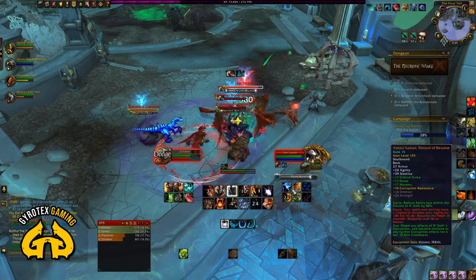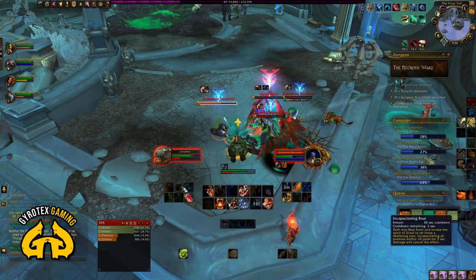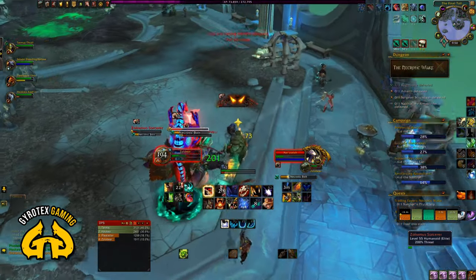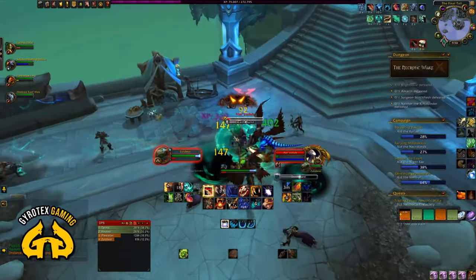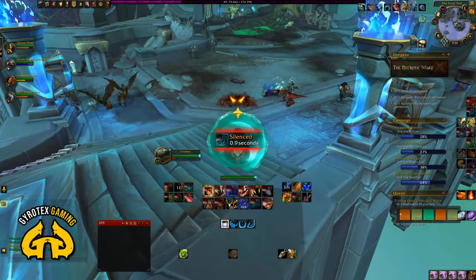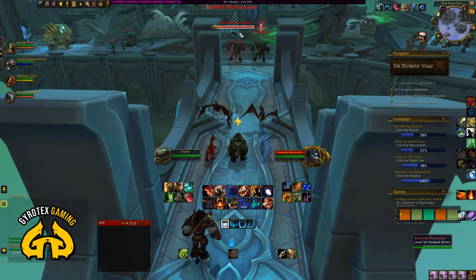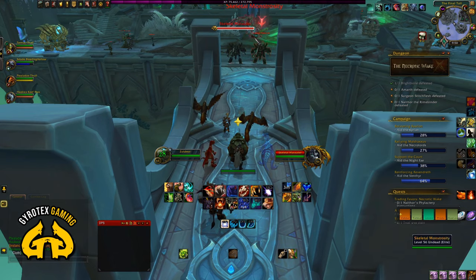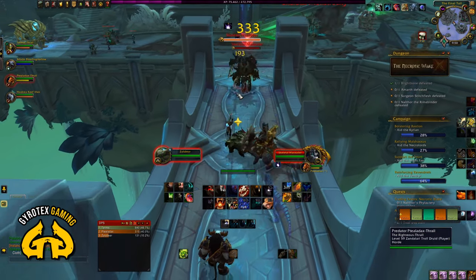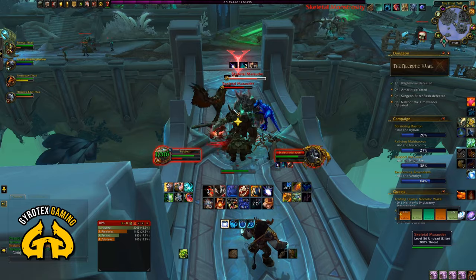Narzuda, the mini-boss surrounded by sorcerers, is the first real challenge. It's one of the most painful encounters in Necrotic Wake — a group wiper where groups fall apart. It's a huge challenge for heals. DPS needs to interrupt the sorcerers, and as a tank you need to interrupt as well and try to group up the sorcerers so you can AOE and cleave them efficiently. There's a javelin on the right-hand side from the stairs — use it on Narzuda to get rid of him faster, as there's just too much ticking damage. Interrupts are the key.